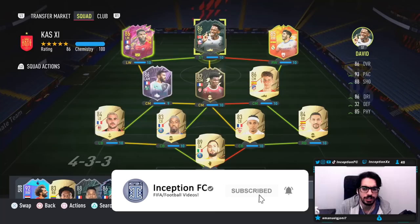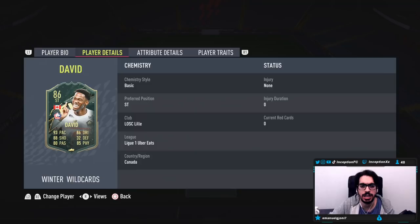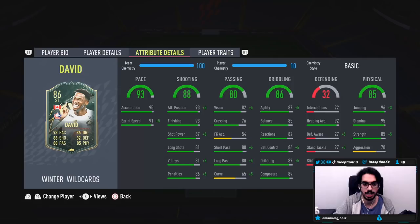Hey guys, what's going on? Inception here, and welcome to another video. Ladies and gentlemen, today we have the new Jonathan David card to review. We're taking a look at a card who is 5'10", high/high work rates, right-footed, 3-star skills, 5-star weak foot. In-game player traits, he has the outside foot shot trait and the solid player trait.